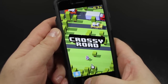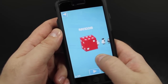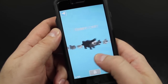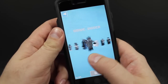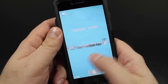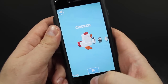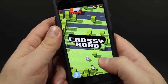But before we get started, I do want to jump into some of the settings here that we can get into before gameplay. This game has a ton of different characters that you can use — literally there's tons. I think I have access to 3 right now, but there are a ton. I'm going to go ahead and use the default one, which is the chicken, and go ahead and get started here.